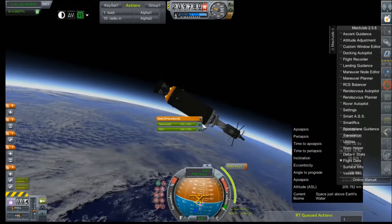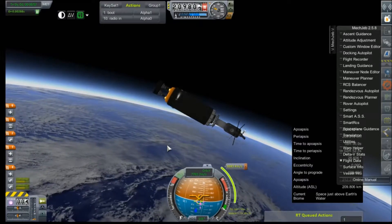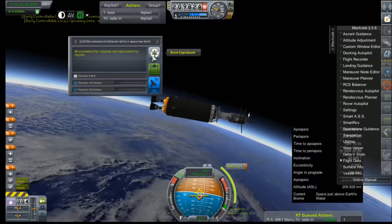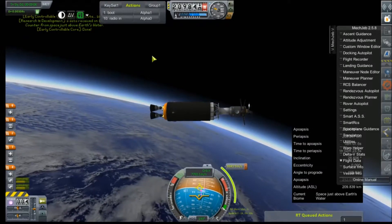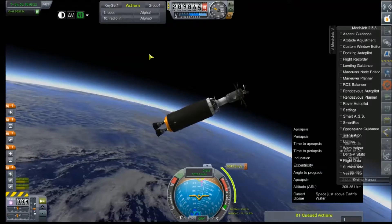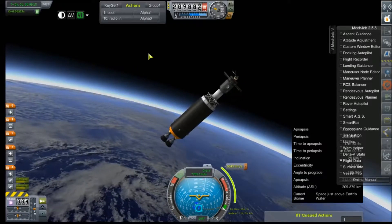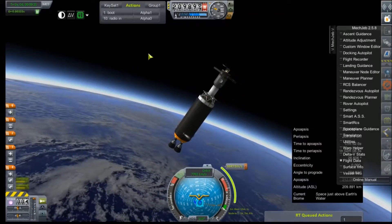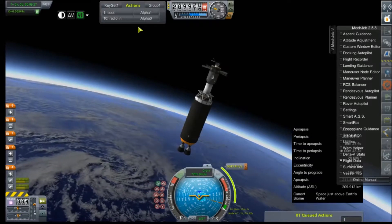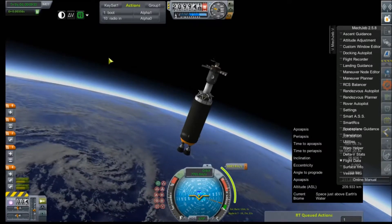Turn the RCS back on. Turn the stability control off and we'll spin to our node. Let's do a quick radio check. Everything there is good. More or less lined up — let's go ahead and warp to our node.